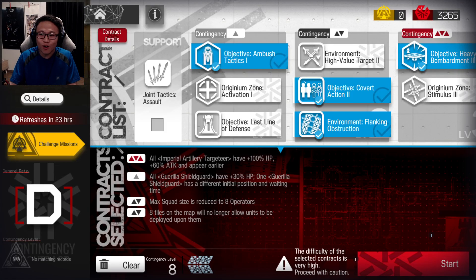Today's daily map might be what I call the easiest daily map in the history of contingency contract. It is so straightforward of a map. I'm going to show you guys how to clear it in Risk 8 and then afterwards Max Risk. Those of you who want a Risk 8 guide are going to be so surprised by what I'm going to show you.